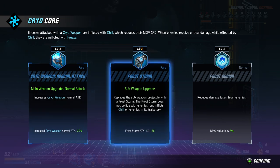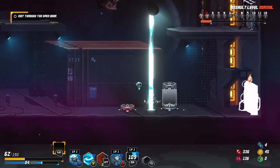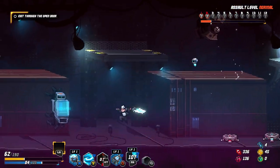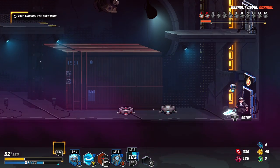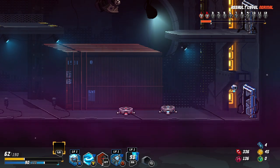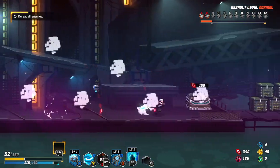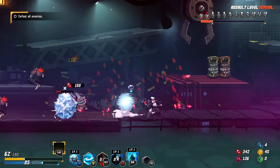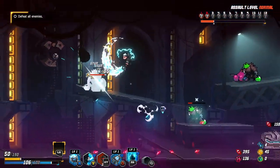Replace the sub-weapon projector with a frost storm — this is what I already have, it's just going to make it stronger. Reduce damage taken. Let's go with 20% more weapon damage. Flame core — I'm forced to... it's one room most likely because this is the boss room. I don't understand why there are two doors. It feels like I actually have access only to one because it is the boss room.